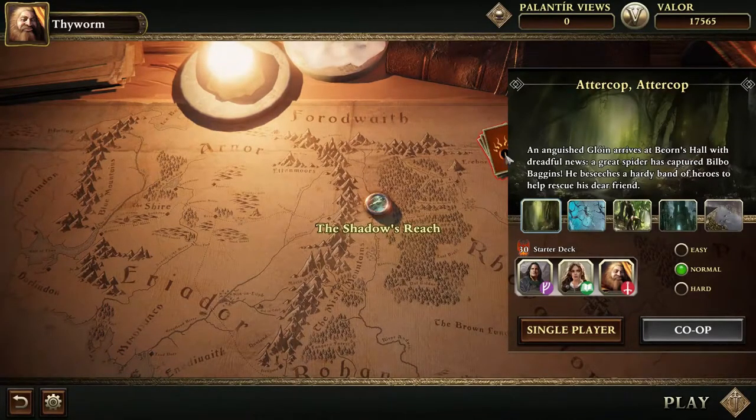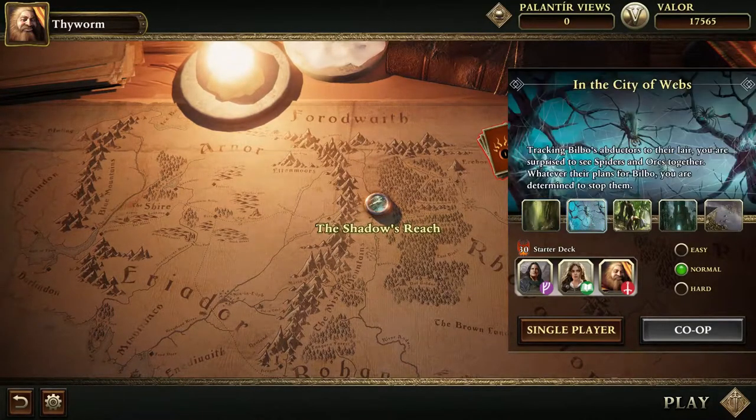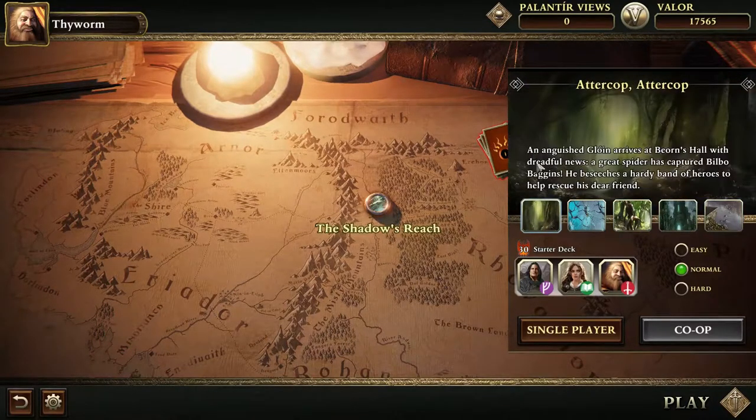Here you pick your quest. This is the main quest, it's called The Shadow's Reach and it consists of five parts. This one is called Adderkop — please excuse my pronunciation of Middle-earth words and terminology. I watched the movies and read the books too, but there are so many names that can be pronounced in multiple ways, like Glowin. Is it Glowin? I have no idea. I think Glowin.